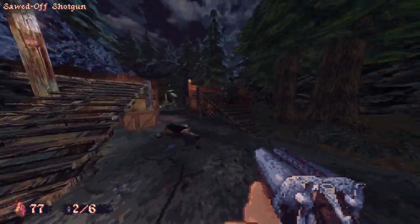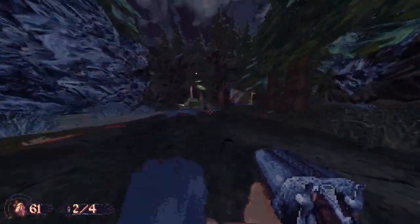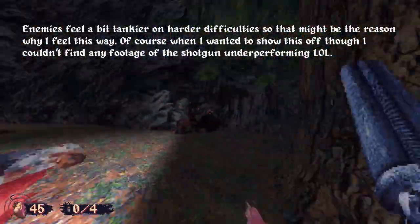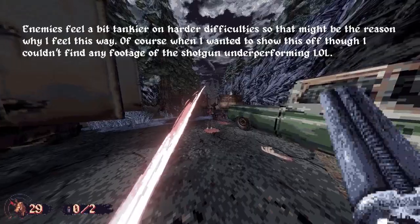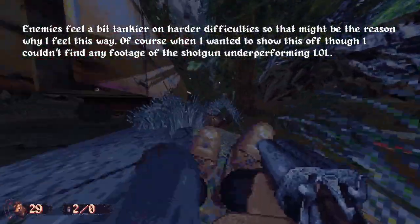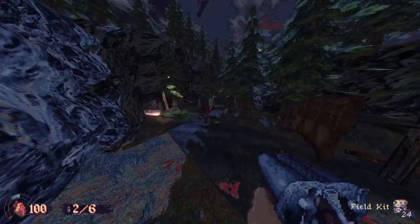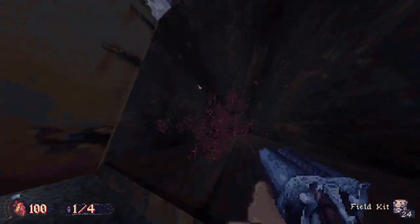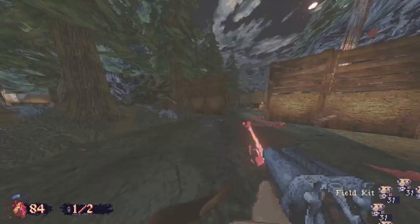The double barrel is devastating at close range, and you can either fire both barrels at once or each individually. Sometimes it feels like you can be right next to a cultist and even when you unload both barrels into them, they don't die. Other times, they just explode into a pulpy mess. But this could be due to range, and like with other weapons, headshots seem to help out immensely. Overall it's a very powerful weapon, and there's actually a decent amount of ammo to be found for it.